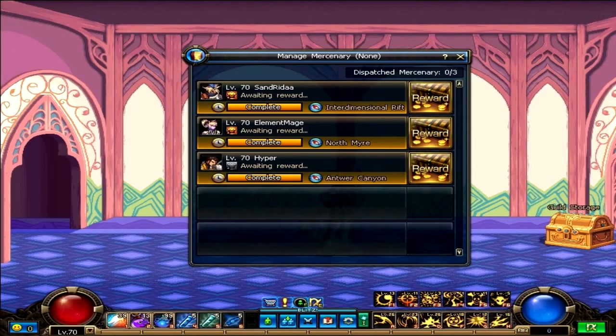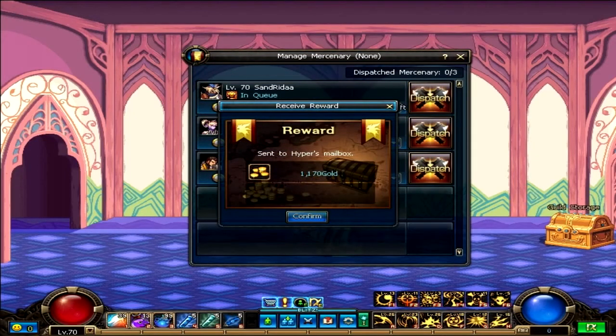In addition to gold, some of the items you can receive are monster cards, magic sealed items, materials, and chronicle items.